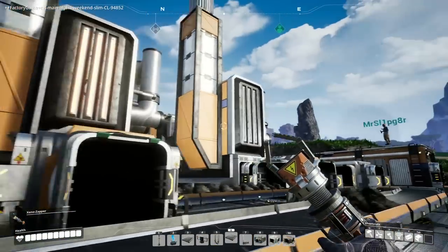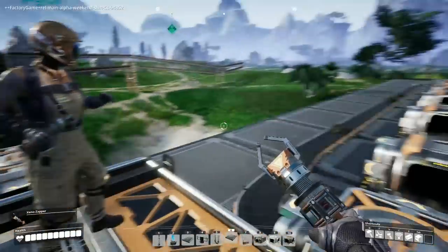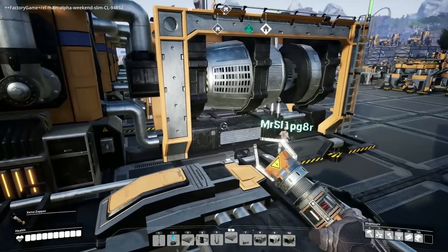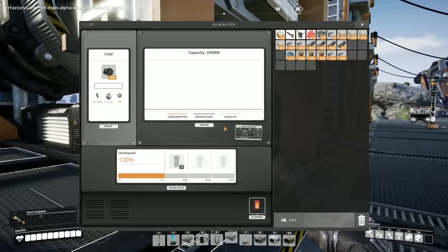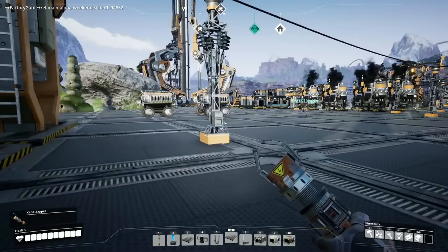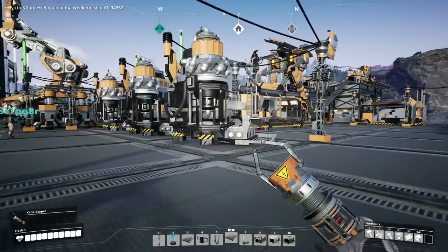It's a good excuse to build something neat rather than just running one conveyor into it. We got it done, we have extra power. We need to hook this up to the network and then pull down all the other power. We have a capacity of 250 megawatts with this setup — and the old biomass burners are gone. We'll keep the biofuel just for the trucks.